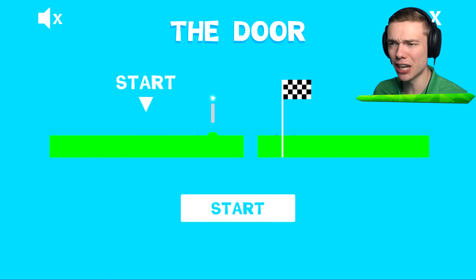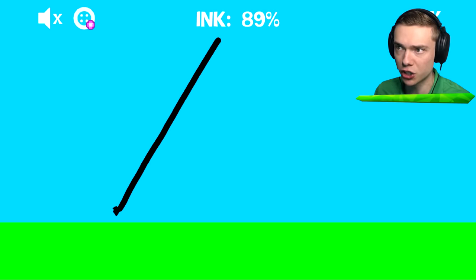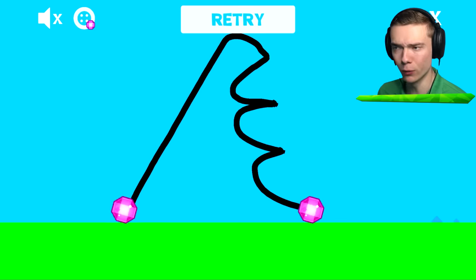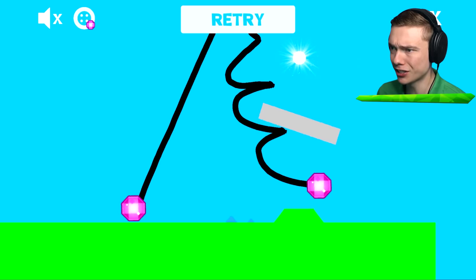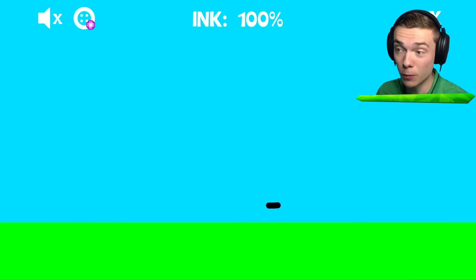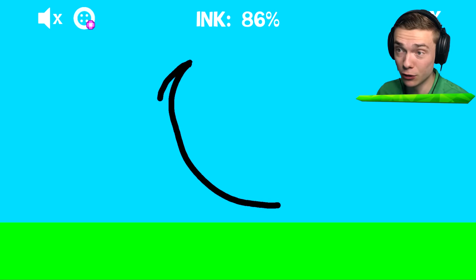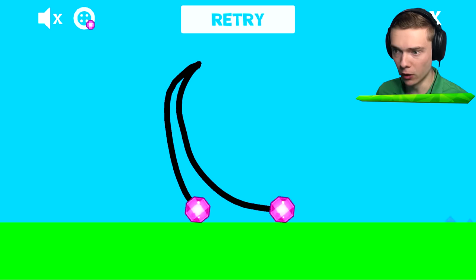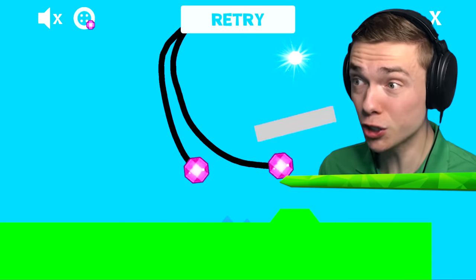Look at that. It's gonna get way, way faster. This level is called the door, so we gotta watch out because there is a door in there. I should draw someone who is really fast. We're gonna get stuck, even with the booster. So maybe we gotta figure out how to make like a shape. When I start drawing, there will be a wheel, and when I stop drawing, there will also be a wheel.